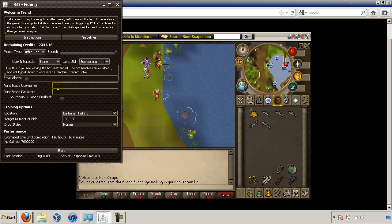Set up email alerts and login information if you wanted to shut down your computer when it's done. Then choose the location — fly fishing works pretty much anywhere that you can fly fish. Barbarian fishing works here, where I am now.